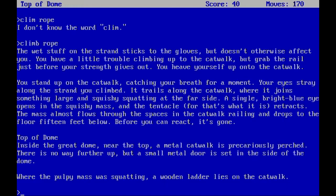At the top of the dome, inside the great dome near the top, a metal catwalk is precariously perched. There's no way further up but a small metal door is set inside the dome where that squishy mass was spotted. A wooden ladder lies on the catwalk. This creature — if you encountered it in the dark it would attack and kill you, and you wouldn't even know what killed you; it just says something grabs you and you're dead. You can save in this game, but if you don't, dying means doing everything all over again.